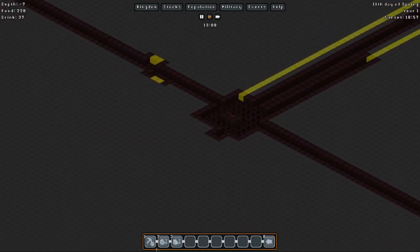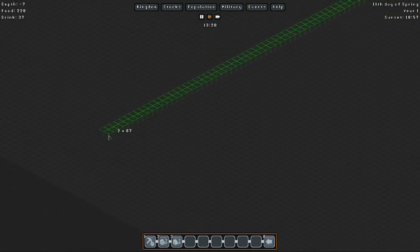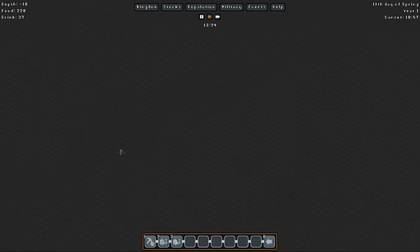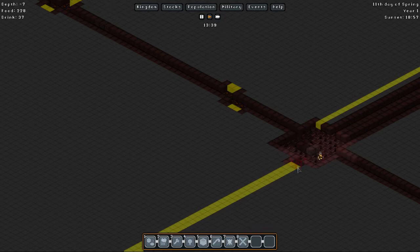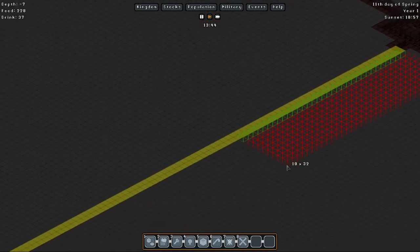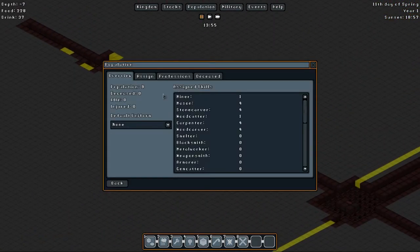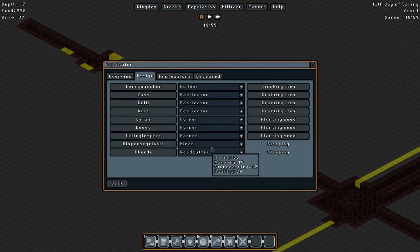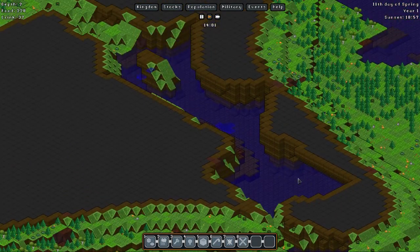I'm gonna mine one line in this direction as well, just one space wide - doesn't have to be two spaces. Let's see if we have a miner actually working at the moment. Yes we do - well, he's sleeping but he'll do some mining when he's ready.